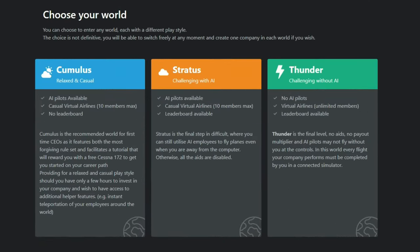The other neat thing about On Air is we can choose the world in which we want to fly in. We have three different options here at the bottom, starting with Cumulus on the left. This is going to be best for first-time CEOs, as it features the most forgiving rule set and facilitates a tutorial that will reward you with a free Cessna 172 to get you started on your career path. Stratus is the middle of the line — this is where you can still utilize AI employees to fly planes even when you are away from the computer. And we also have expert level, where every flight your company performs must be completed by you in a connected simulator.